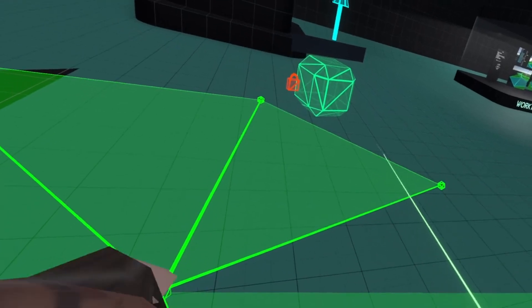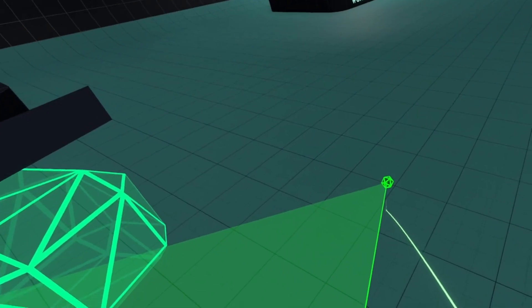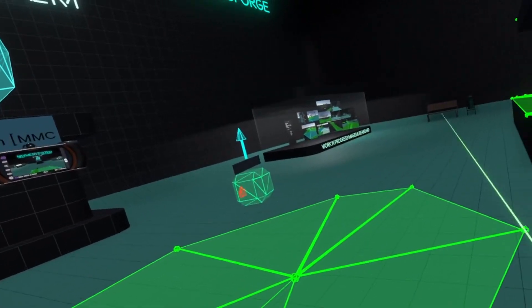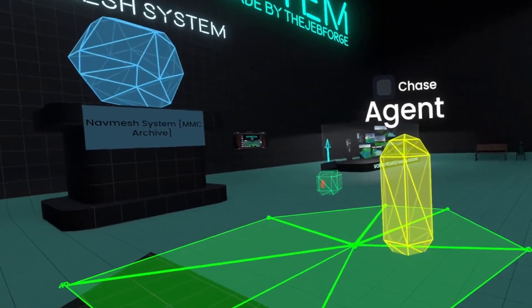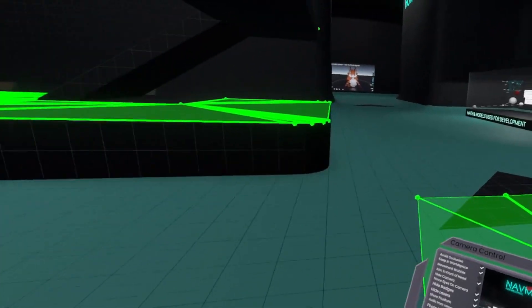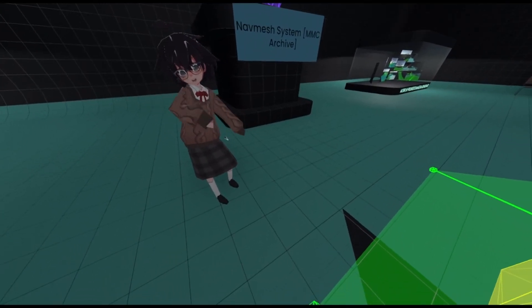If you want to combine parts of the navmesh — like if there's a gap — that's very simple too. You just click and then click the orb there, and that's all you have to do. If you want a navmesh agent, open the context menu, select 'Create agent,' and voila. Turn on chase and it'll start following you throughout the navmesh. And that's it for this world — let's go to the next one.